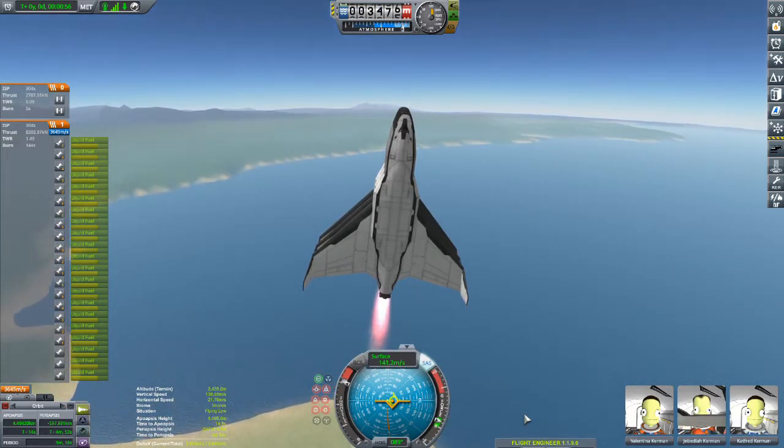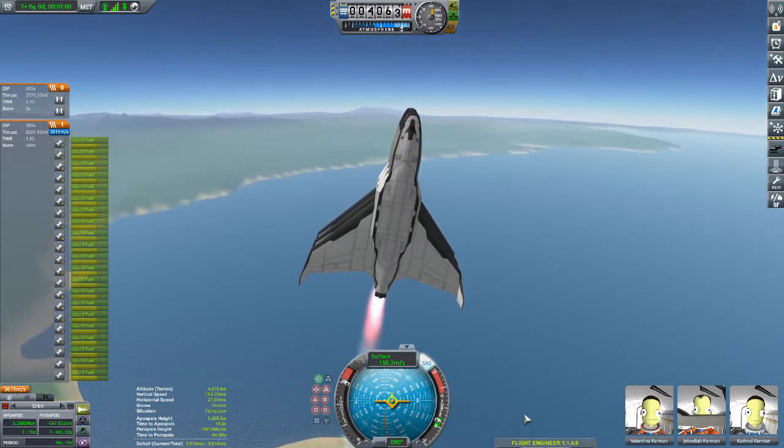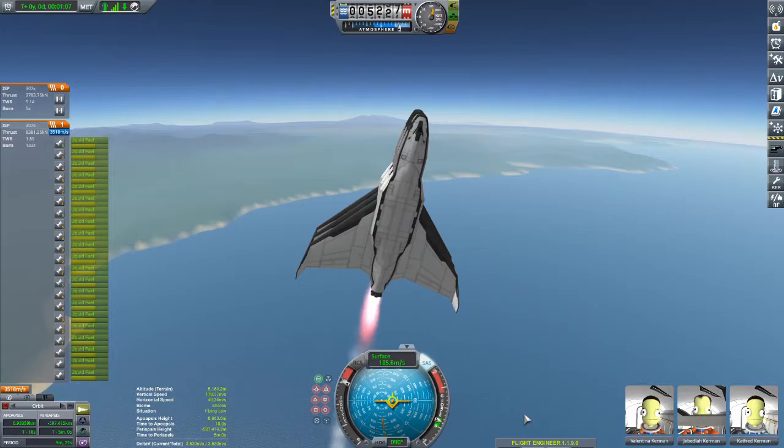I'm not going to go through everything with the flight of it — it is just a simple get-to-orbit and that is going to be it. I'm not going to re-enter with it on camera; I have re-entered with it, it does re-enter. It doesn't have any landing gear, it lands in the sea.